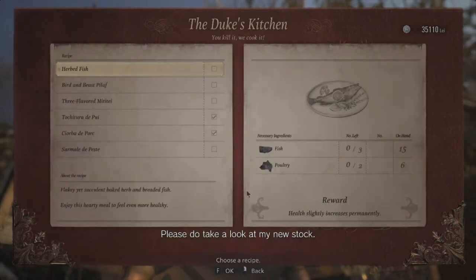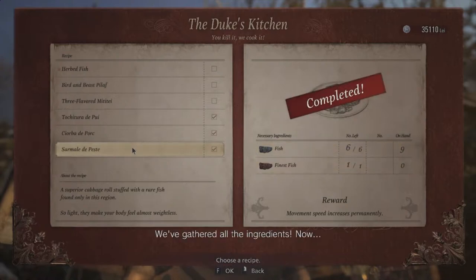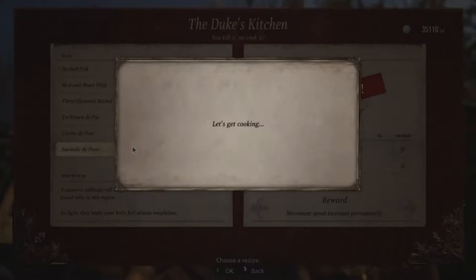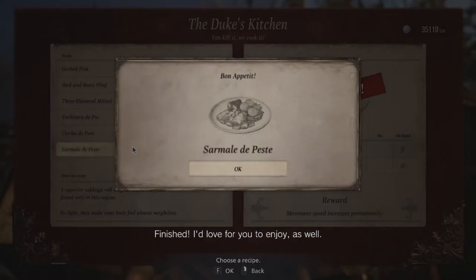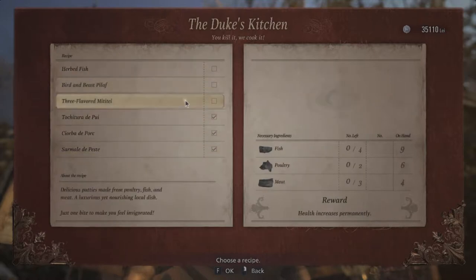Please do take a look at my new stock. We've gathered all the ingredients now — woman's speed increased permanently. I'm excited about this ability. I'd love for you to enjoy as well, Sarma de Peste. I wouldn't mind having that again. What can I do — I can probably create this recipe too.